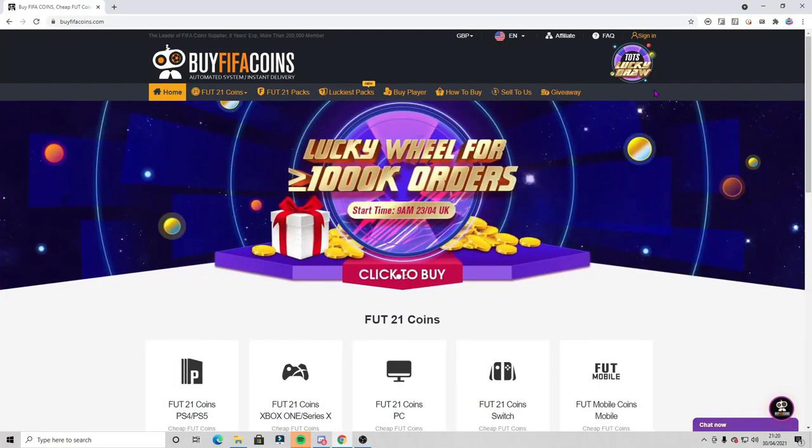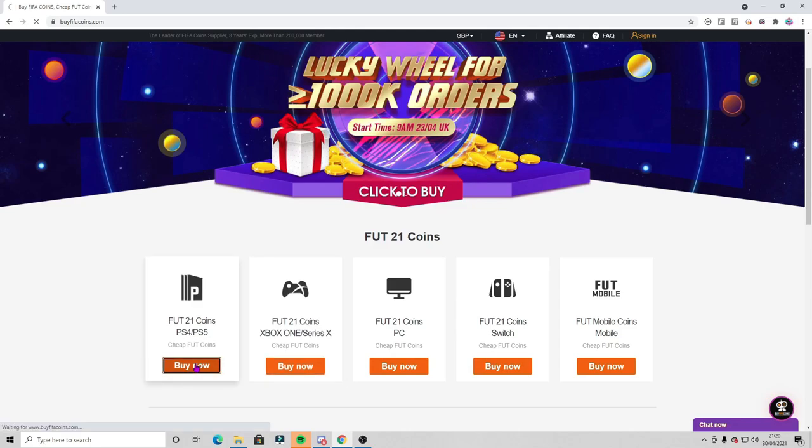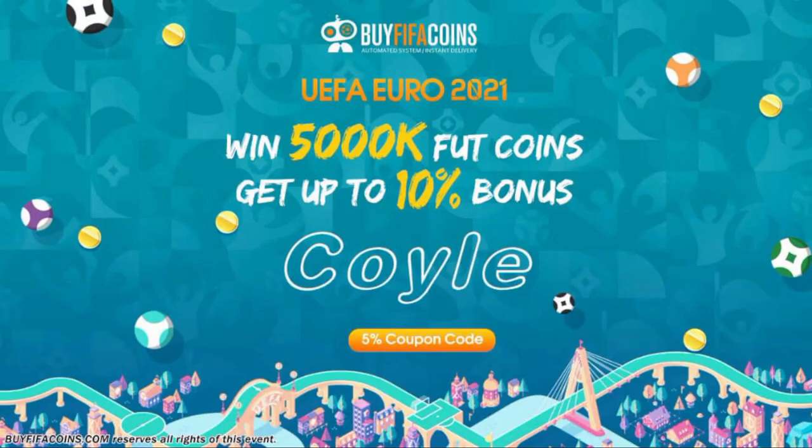If you need cheap FIFA coins, make sure you check out buyfifacoins.com. The website is very simple to use and the coins are super cheap. When you are at checkout, make sure you use the code COIL for an extra 5% off your purchase.